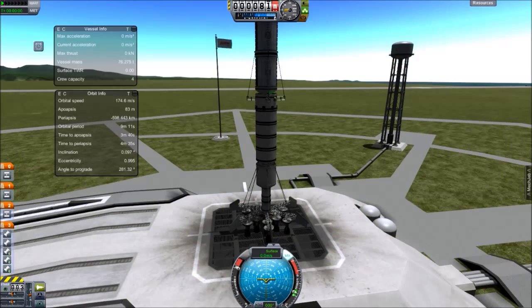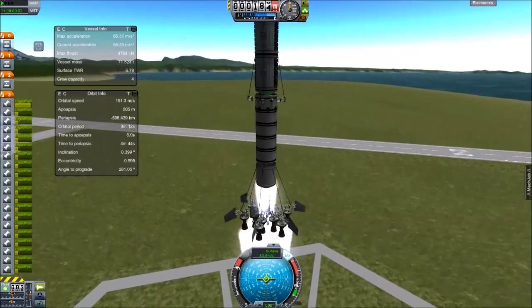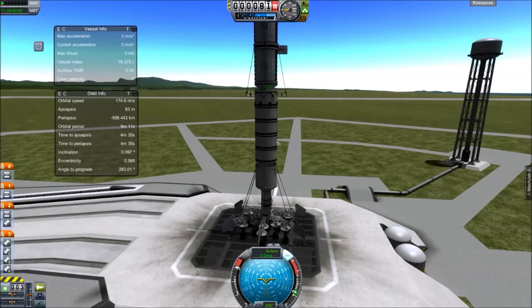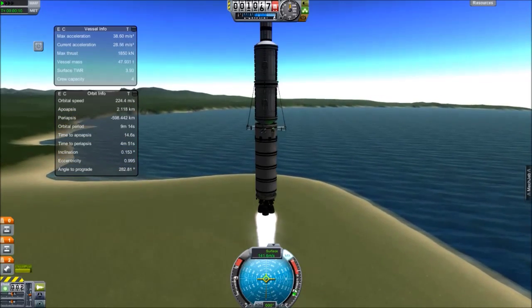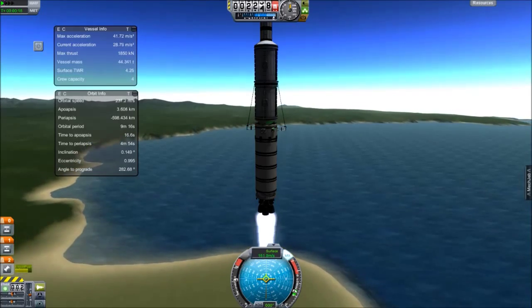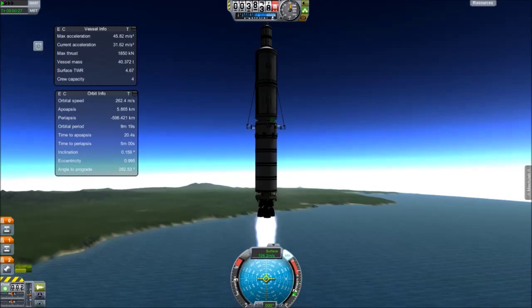I am using MechJeb purely for the information output so I can see vessel mass and apoapsis. Let's take off and see what happens. SAS on, throttle up to full and here we go. And that's it — first stage is pretty much done. But it got us off the ground. I'm just going to throttle back to around three quarters to save as much fuel as I can and see how high we can get.